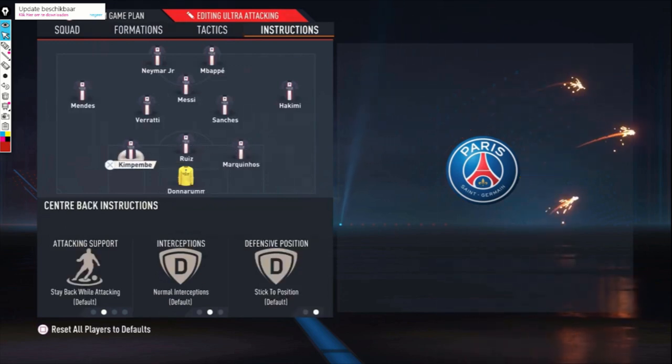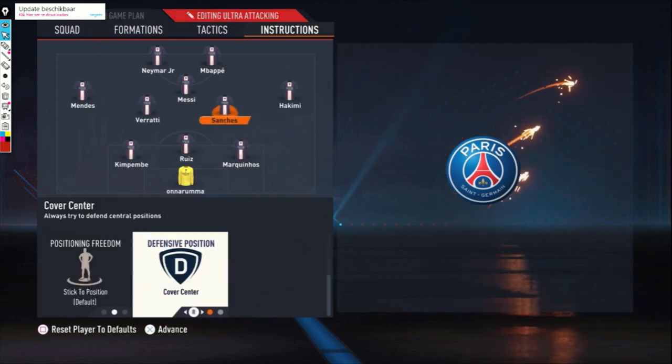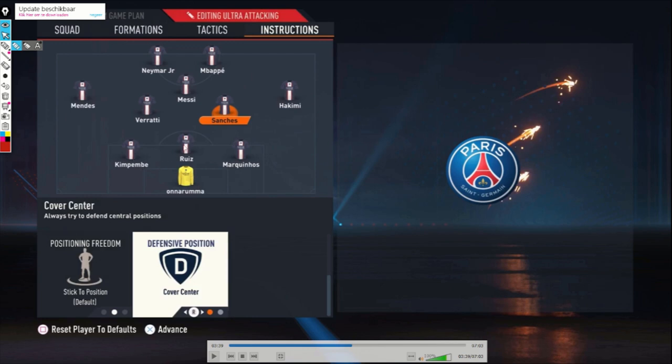For instructions in the ultra attacking formation: all center backs are just default. For Sanchez, the only thing I changed is cover center. Why? Because Hakimi has come back on defense — I'll show that in the instructions — and when he's not back in time I don't want Sanchez going wide, because the right center back Marquinhos is also going to the right side. That would leave a wide gap in the middle, which I don't want. So Sanchez stays in the middle on cover center, and when Hakimi is back in time there's no problem. If Marquinhos does go right, you still have two center backs in the center.